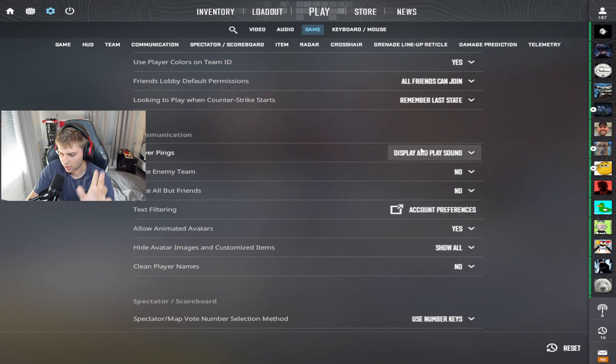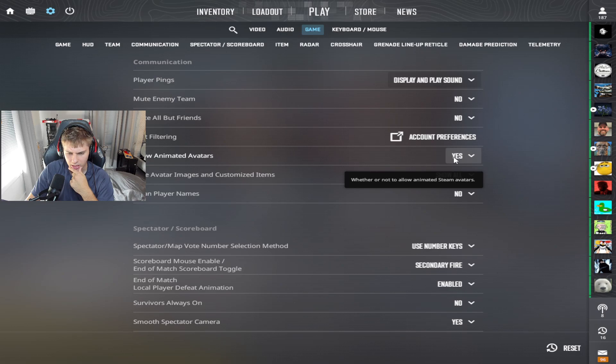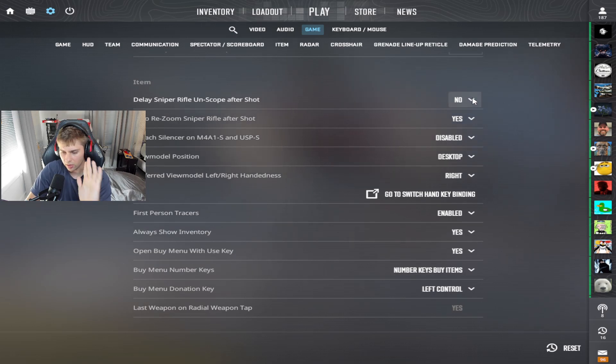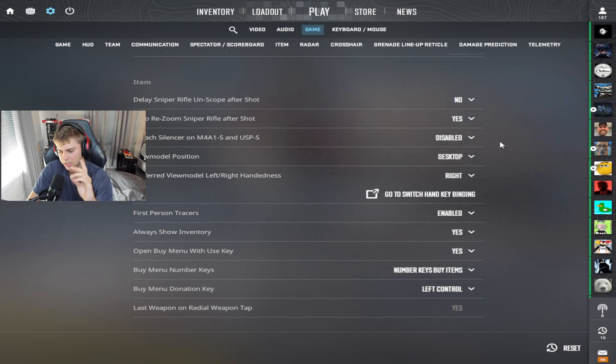If people are trolling you with pings, you can put display without sound. Allow animated avatars: put this on no — it's distracting when animated avatars are flying around. For the item settings, delay sniper rifle: no. Auto resume: yes, 100%. I have it set so I don't even detach my silencers on my weapons because I used to accidentally click it, so I have it disabled so it can't even happen.